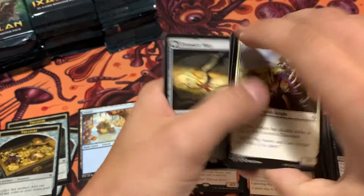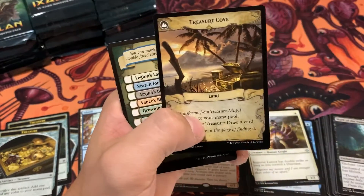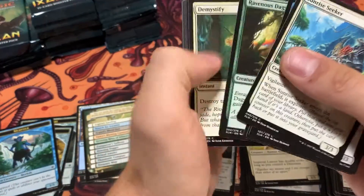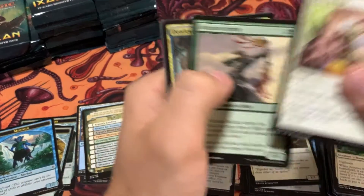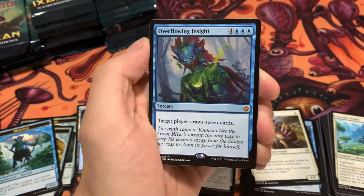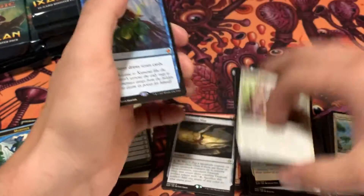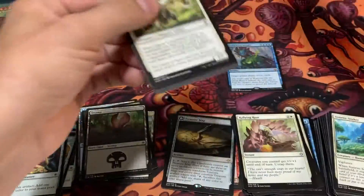Treasure Map — very cool. Is this a flip card? It is a flip card. It flips to a Treasure Cove — very nice. If any of you are wondering, my cost basis on this particular box was like $95 or so. So the chances of breaking even here are not very high. Overflowing Insight — interesting. Definitely playable in Commander: seven mana to draw seven cards. Not the worst card, actually. I'm sure that sees some play.